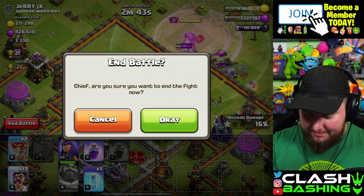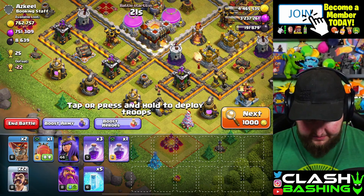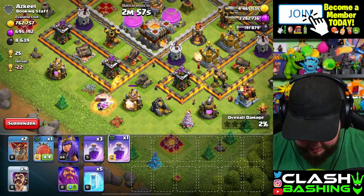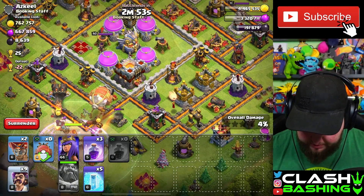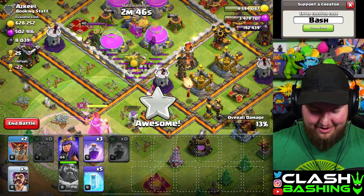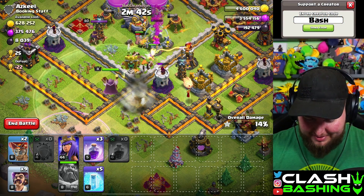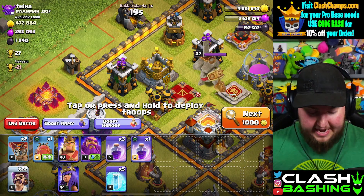Look at those wizards - party wizards are actually fun for attacking! We need nine remaining wizards. We'll throw that in, hit the warden ability - should be good. Yeah, that's fantastic! It's so silly that it works, and the sneakies just work right in the middle of the base too. Let's not let our warden take too much damage - not too bad.